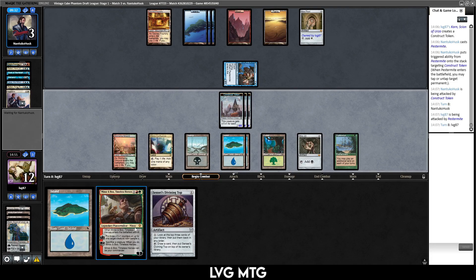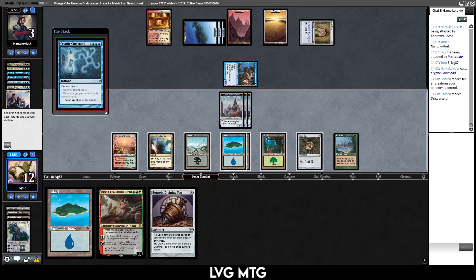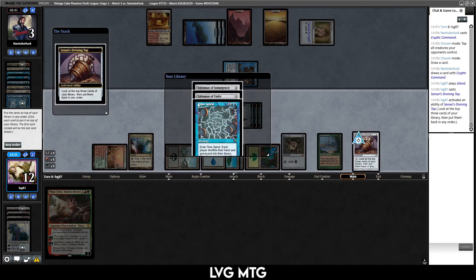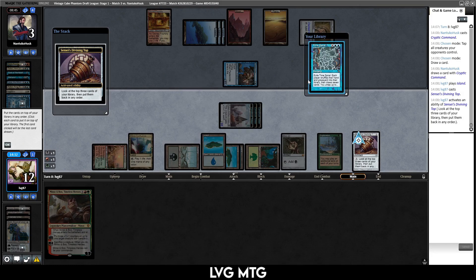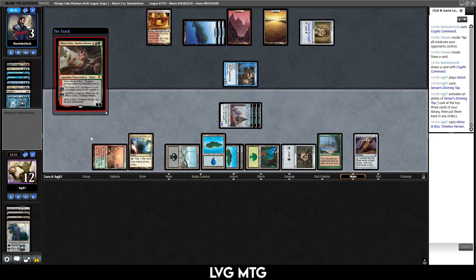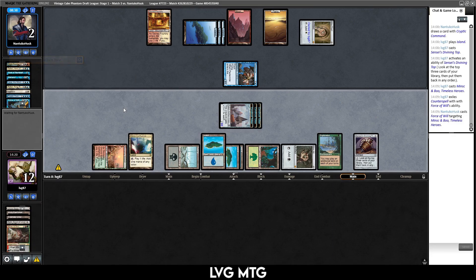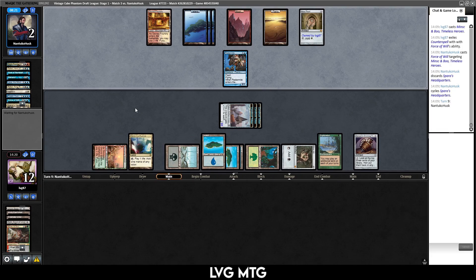If I'm not able to kill them this turn and they get the Fairy minus again — pretty much a disaster. They just get like a Terminate with a draw attached for two. I think we just go to combat because I get to deal damage with Minsc and Boo regardless, and otherwise if I just play Minsc and Boo now and they Cryptic Command, I just lose another turn. This way I still threaten lethal. It feels like they have the Cryptic — yep, there is the Cryptic. I guess I can activate that. That's not gonna save me. I put Time Spiral on top in case everything goes wrong.